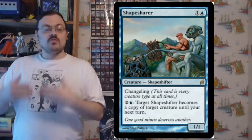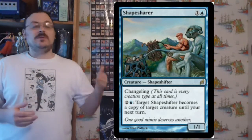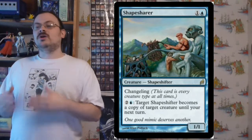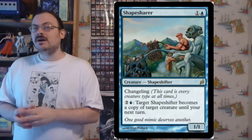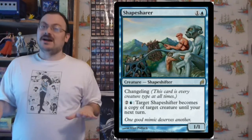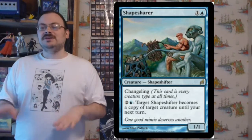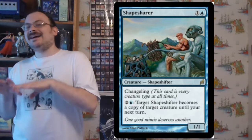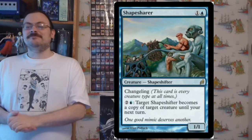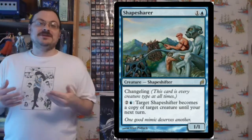Changeling is a static ability that makes this creature all creature types. Specifically, it has been errated so that it's all creature types in play. If something would trigger a creature type or mention a creature type, it triggers as that creature type — it's all the creature types it needs to be at the time. It's a little complex, but it's all creature types at all times as necessary. This was making a keyword version of Mistform Ultimatus's ability.